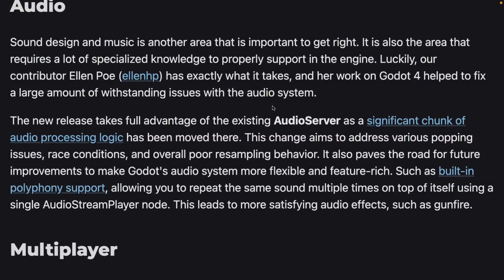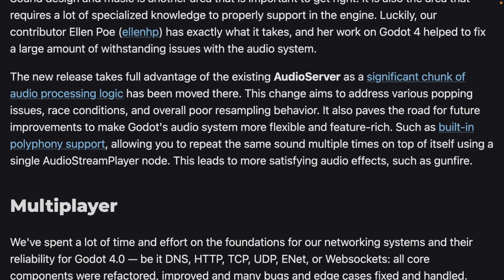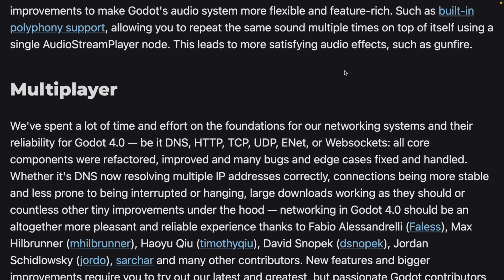In the audio area, Godot 4 takes full advantage of the existing audio server, with a significant chunk of audio processing logic moved there. Changes aim to address various popping issues, race conditions, and overall poor resampling behavior, and pave the road for future performance improvements. Also added is built-in polyphony sound support, leading to more satisfying audio effects such as gunfire.